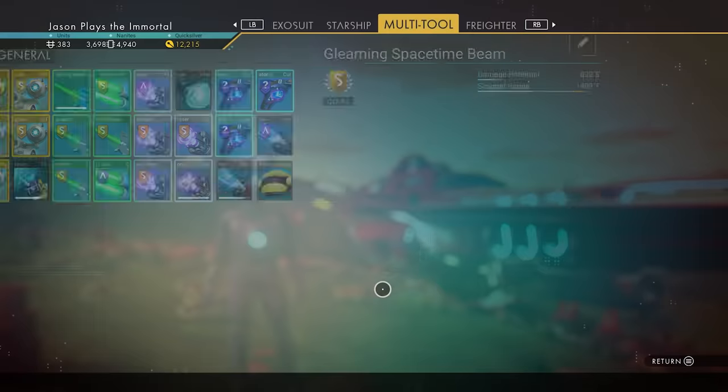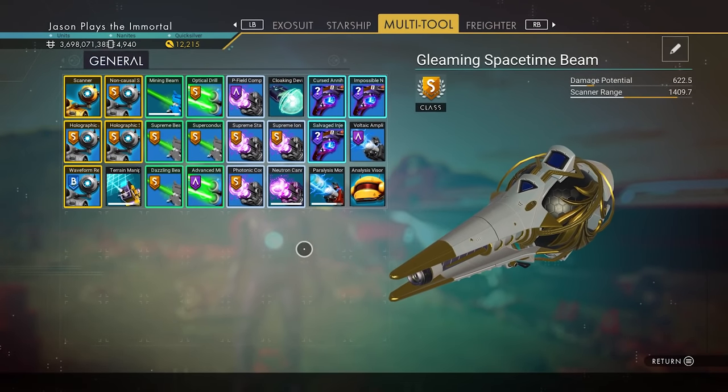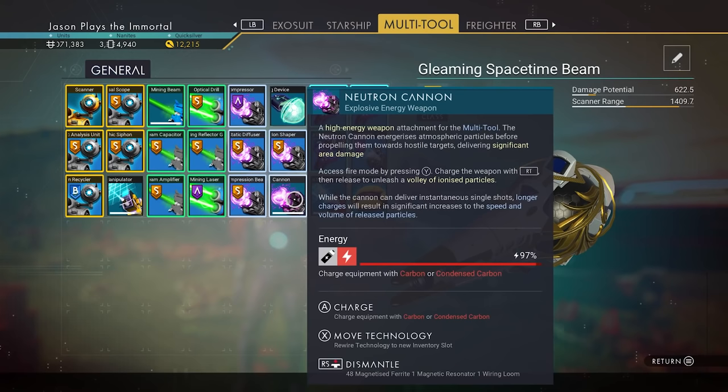The Sentinel update just came out for No Man's Sky, and in that update they gave us a weapon called the Neutron Cannon. This is an explosive energy weapon, which is amazing. Before this, the Scatter Blaster was the most powerful weapon in No Man's Sky — it has now been replaced, because this thing does insane amounts of damage.